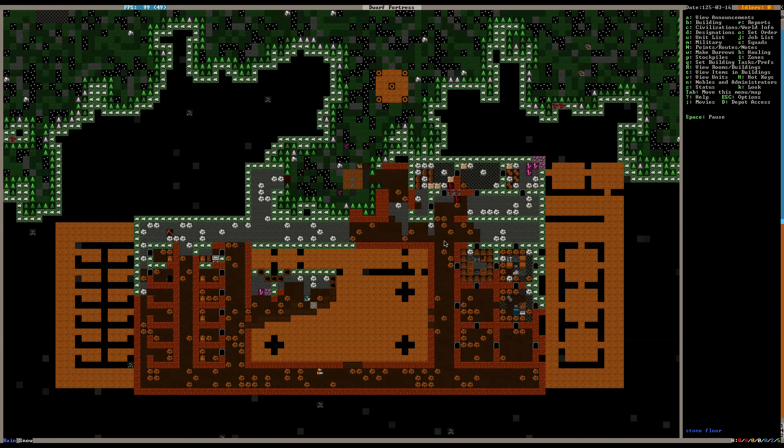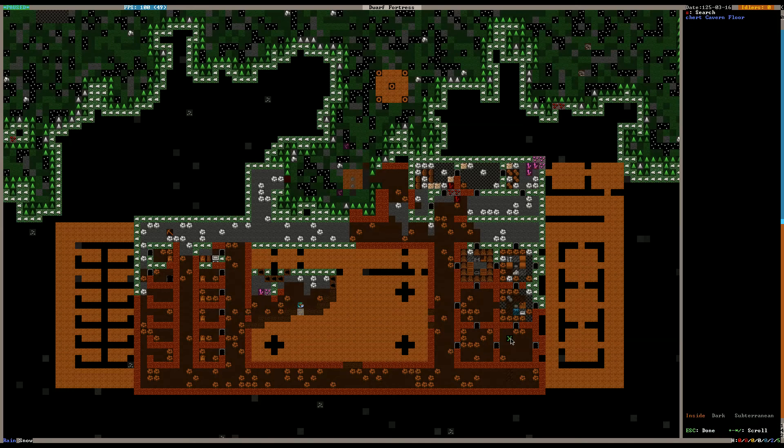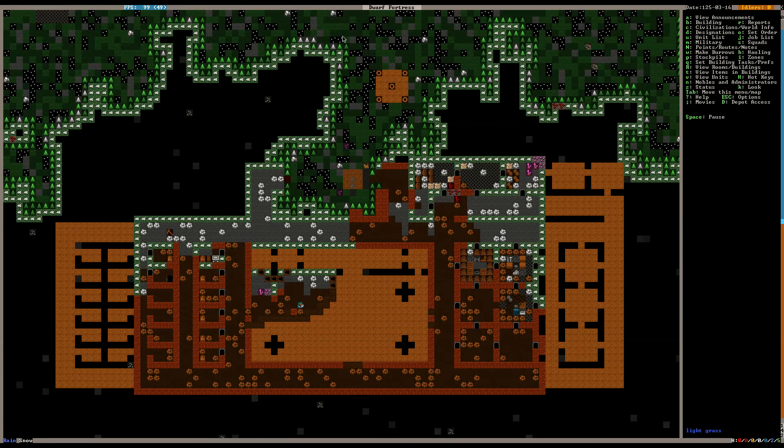Moving right along. What might be a good thing to do next? Well, we've got our mining going. Then we're going to have to build our kitchen, our fishery, our still. Then we're going to have to move a bunch of food into this stockpile and assign our cat to it. We're going to need some tables and some chairs — normally I like to start with six of each, but we could probably just do three and be fine.